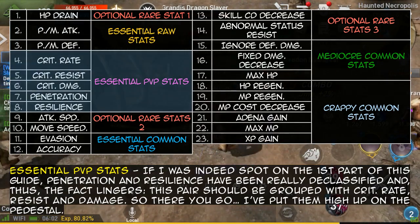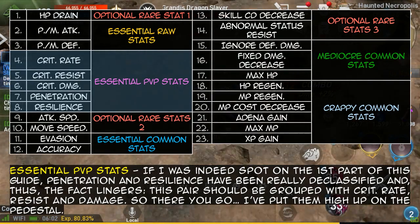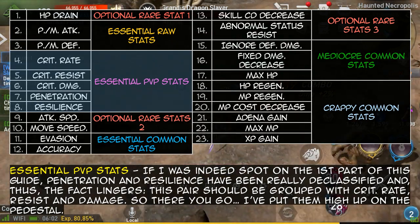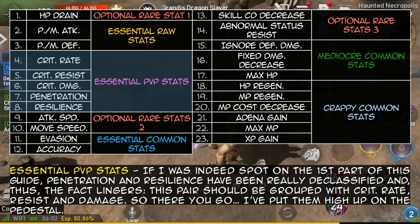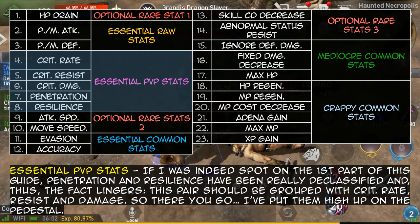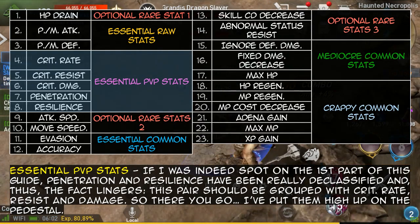Essential PvP stats: if I was indeed spot on in the first part of this guide, penetration and resilience have been really declassified. Thus this pair should be grouped with critical rate and resist damage — so I put them high up on the pedestal.